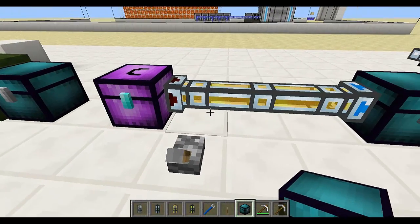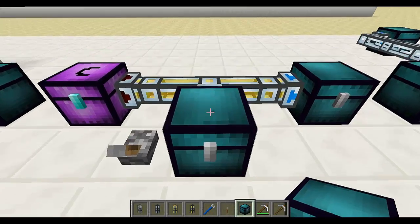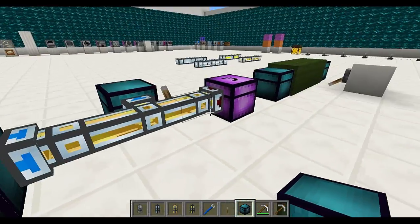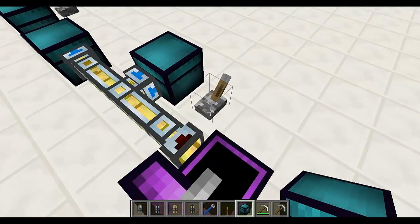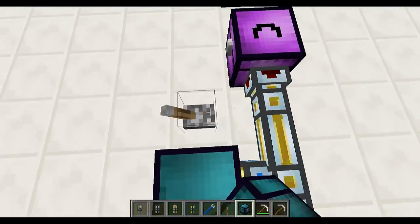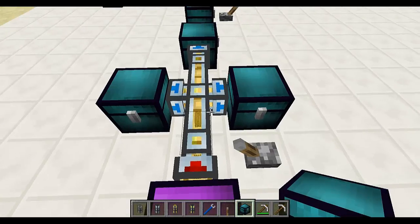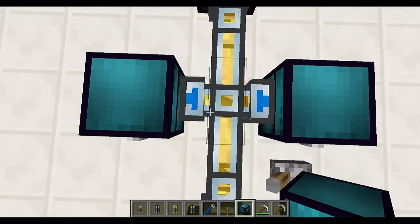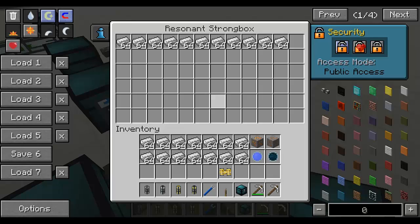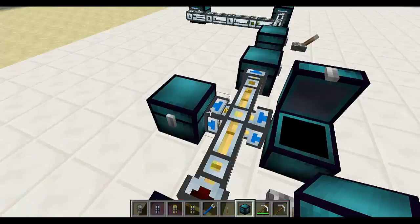How does the pipe or item duct decide where items will go? Let's put two chests at different distances — this one is two blocks from the main chest and this one is three blocks. If I turn on the system and set it to public access, the items will go to the closest available inventory. Now if I have two empty chests at the same distance and turn the system on, the items will actually transfer in a round-robin manner, so each chest will get one item at a time and they will have the same amount of items in the end.